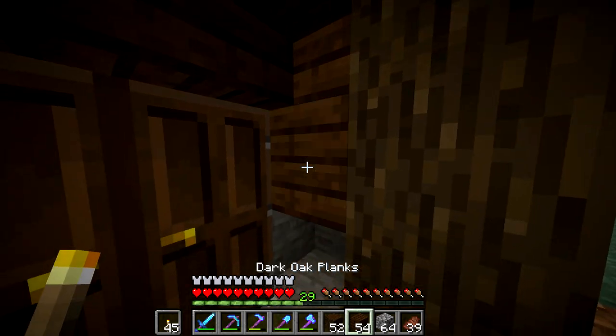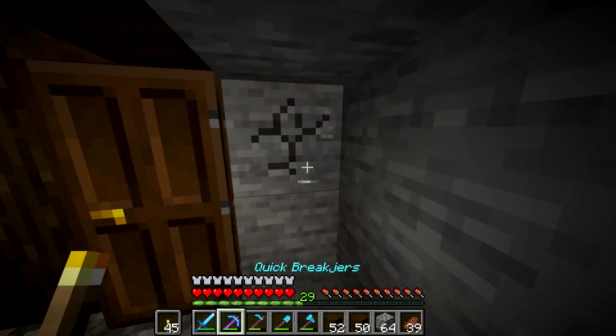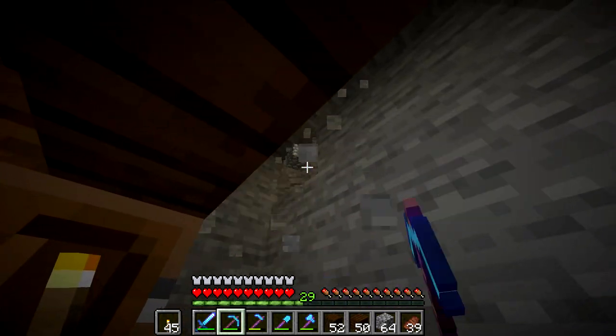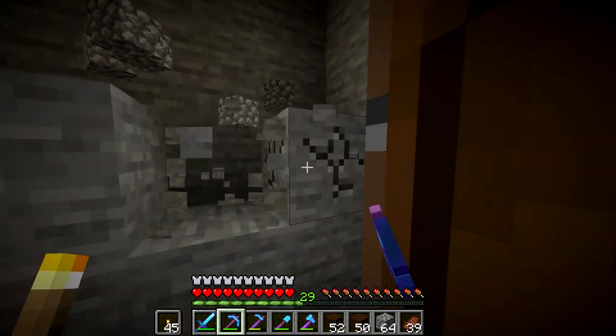I'm going to go in here and just dig out a somewhat big room — maybe go one over to the side like this. It can just be four blocks high; I don't want to make it too big. I'm just going to drill this pattern straight back and I will be right back in just a moment.